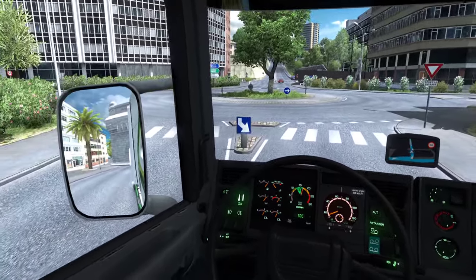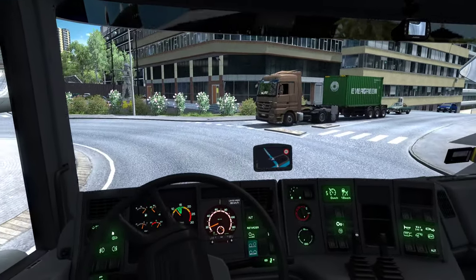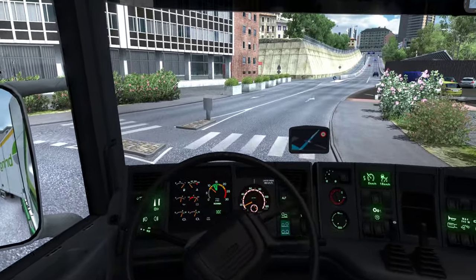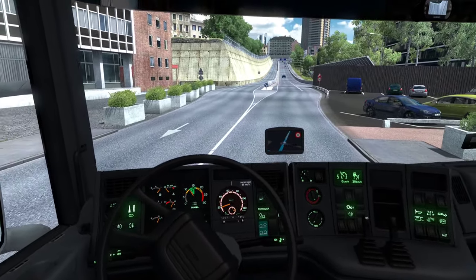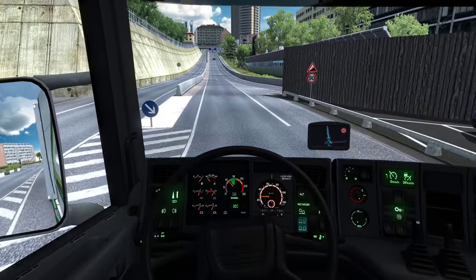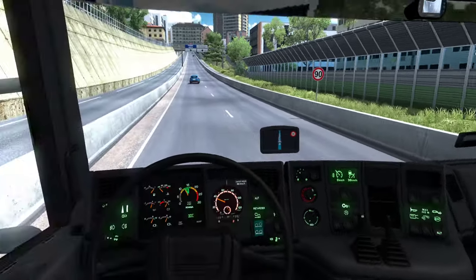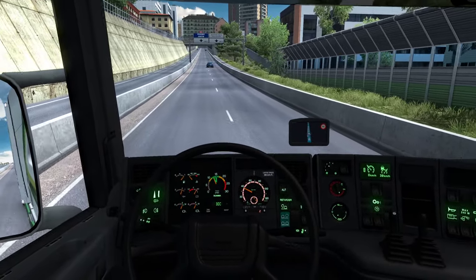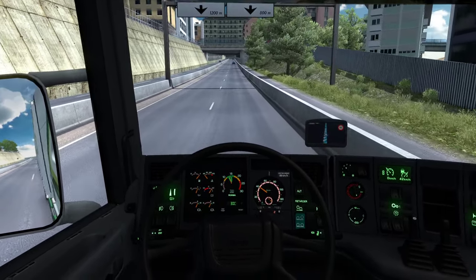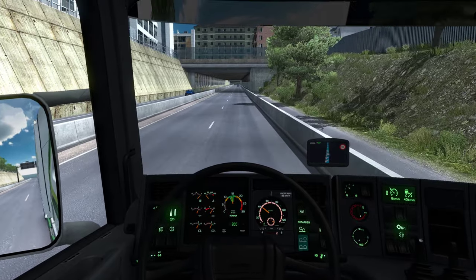A nice roundabout with a tree in the middle — quite scenic. I like my frame rates going here, although I do have my anti-aliasing still set to two times. I'm using NVIDIA Profile Inspector tweaks. Usually I have it at four times, but right now at two times, which results in more jagged edges but better frame rates. The map is just very well optimized and looks great.